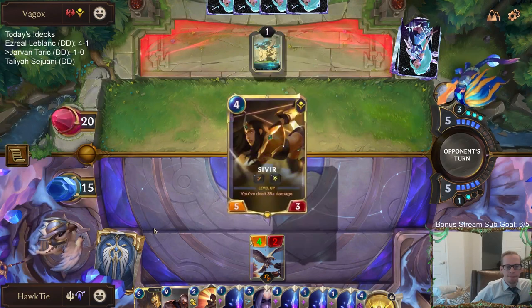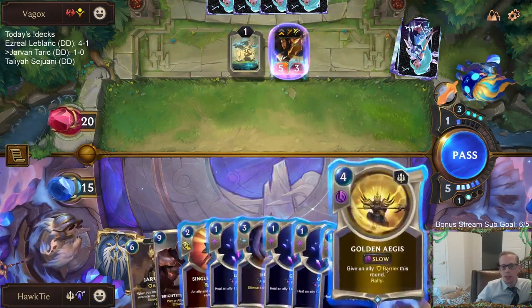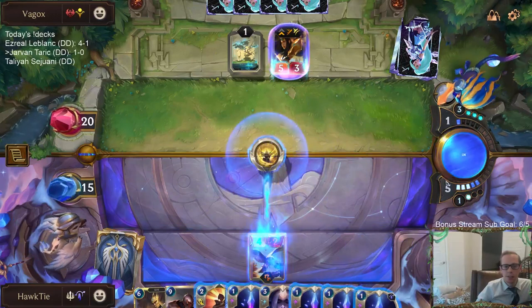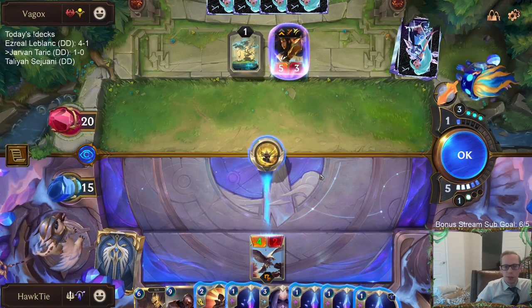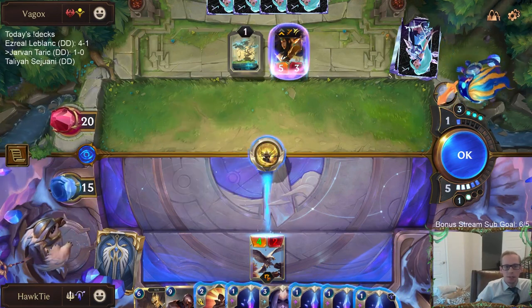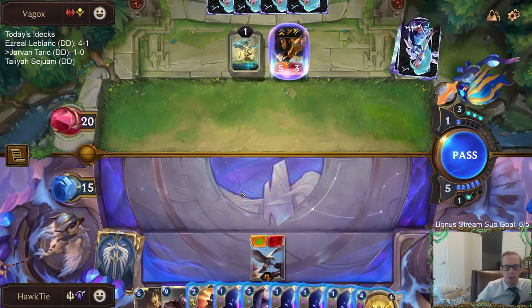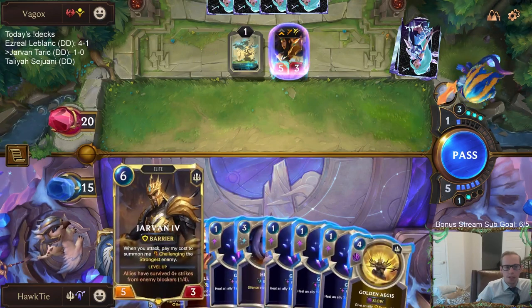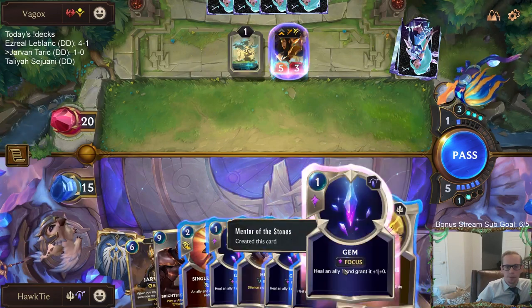It's a pretty bad turn for me. I'm going to go with Golden Ages, even though it would be really nice to save Golden Ages for Jarvan. Maybe I just take five and next turn play a gem or two, then the turn after attack, put Jarvan into play and have Jarvan challenge the Sivir.